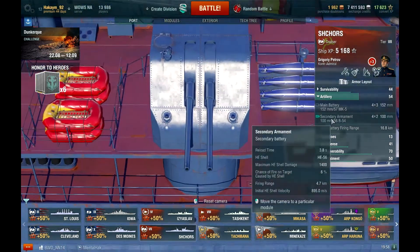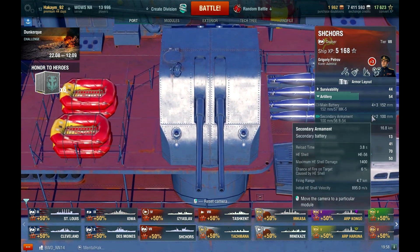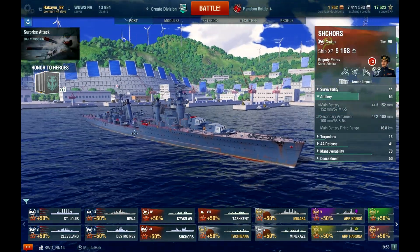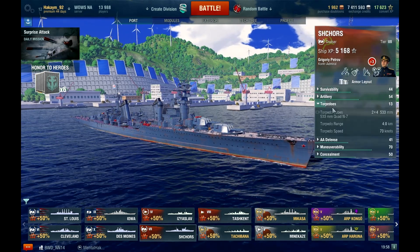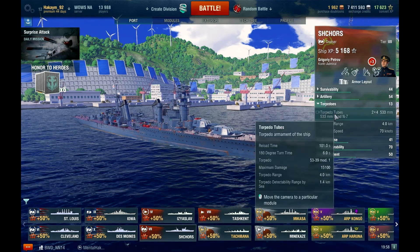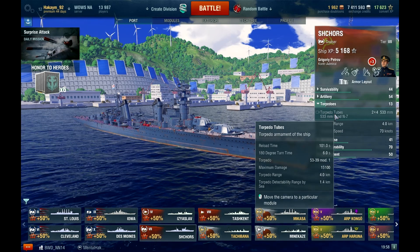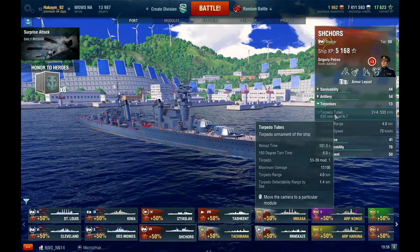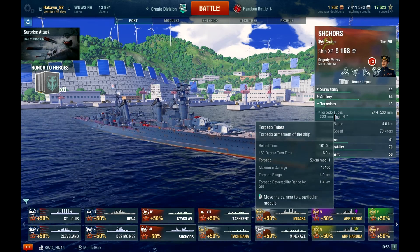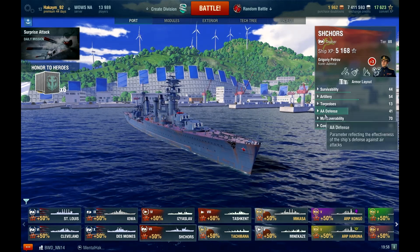Secondaries: there's not a lot — four dual 100 millimeters with a range of 4.7 kilometers and a reload time of 3.8 seconds, two on each side. Torpedoes: you have two launchers, one on port, one on starboard, four torpedoes each. Reload time is 101 seconds, turn time is six seconds, and max damage is 15,100. They're not bad, but they're more of an 'oh crap, I got way too close' weapon. Only use them if you really need to. Don't go into battle intending to use your torpedoes — you will die very, very quickly.